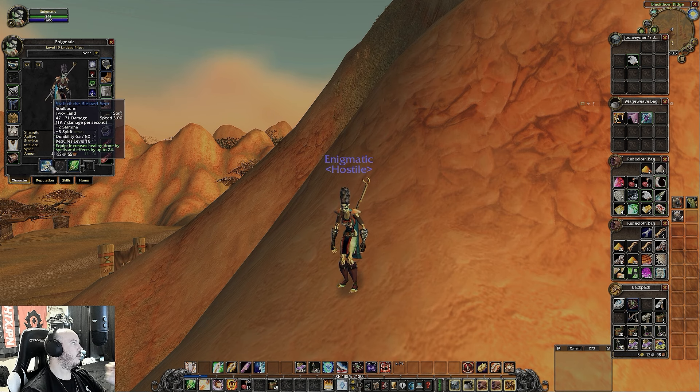For weapons, I've got the Staff of Blessed Seer. I like it because of the bonus healing power — it increases healing done by spells and effects by 24, with a little bit of stamina and spirit. The Twisted Chanter Staff is really good too — a lot more stamina, a lot more intellect. You could also go the route of Evoker's Blade, which is a stamina/spirit dagger, and the Timbermaw Pouch, but I don't want to go through that rep grind.